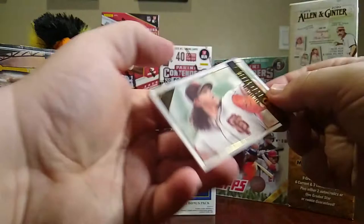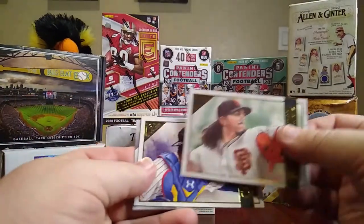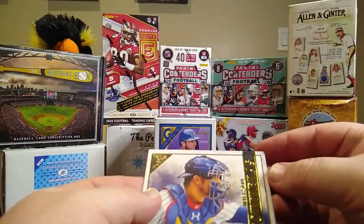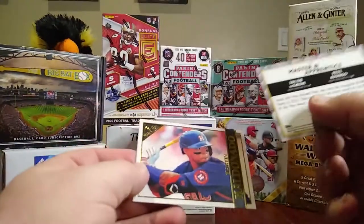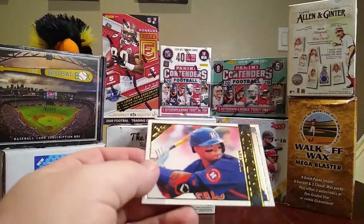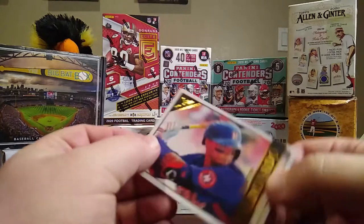Next pack we have a Derrick Rodriguez, a Wilson Contreras, a Master and Apprentice card featuring Jacob deGrom and Pete Alonso, and then a Martin Maldonado.